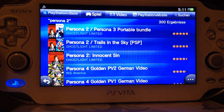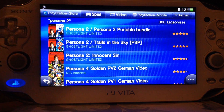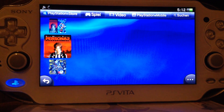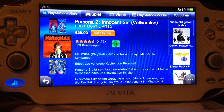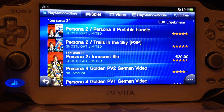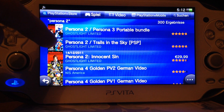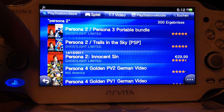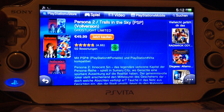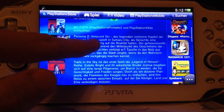The game you need is Persona 2. To be very specific, Persona 2 Innocent Sin. Don't buy just Persona 2, you need the Innocent Sin version. In the European store it's a bit expensive, it costs 30 Euro. I think it also costs 29 British Pound. In the US store it should be 10 dollars. You can see here it's Persona 2 Innocent Sin, so it's the right game.